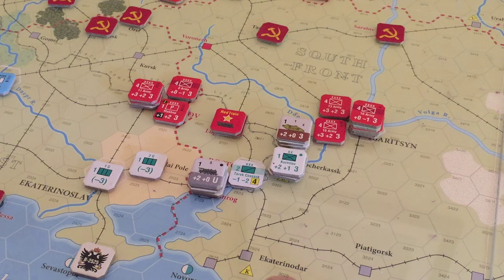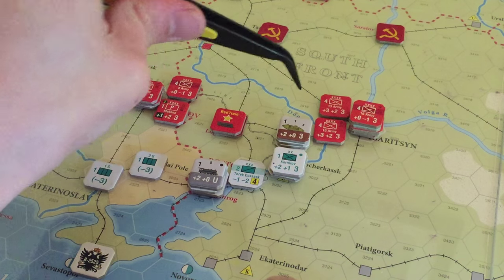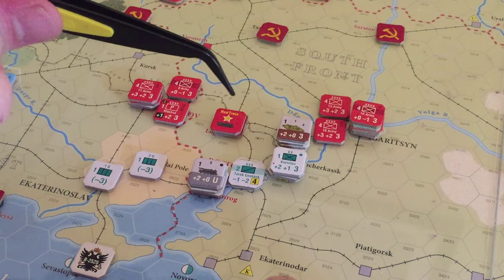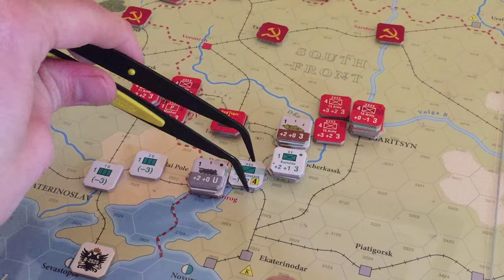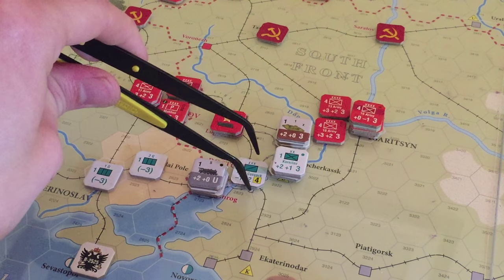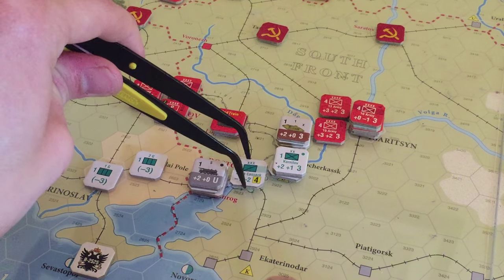I don't know what they're going to be able to really do though. Their base of operations is here, so they can go eight hexes — but they can't really go up there or do anything, and can't really cut lines over here either. I want to cut Tsaritsyn off so bad, but it's just not going to happen. They have to stay within eight hexes of their home hex, so there's a reason why that limits them. I can't quite reach, so that doesn't work out.